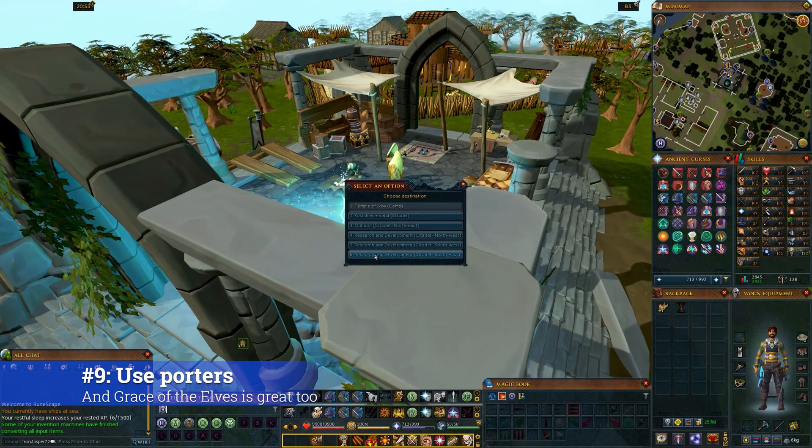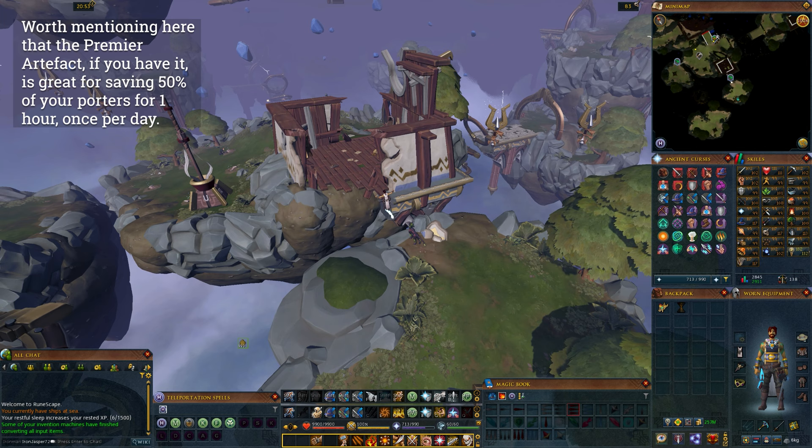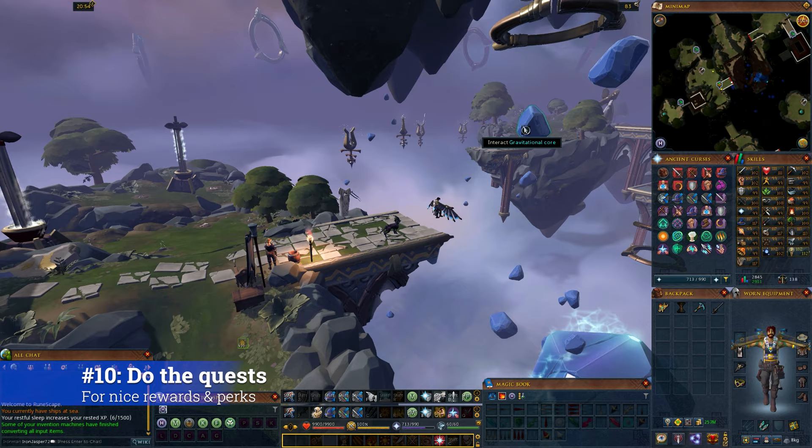Number 9: use porters when possible, especially at higher level plots. If you have money for porters and very ideally a Grace of the Elves to store them in, your training will be completely AFK-able at dig plots and you'll be able to just live there until you run out of porter charges. This assumes you also have an auto-screener to avoid accumulating soil. The time you save by not having to run to material boxes to dump your inventory and the convenience of not paying attention for five minutes at a time is amazing.